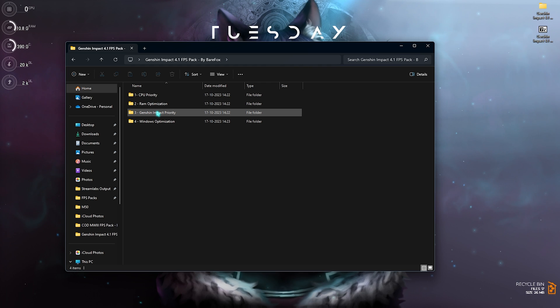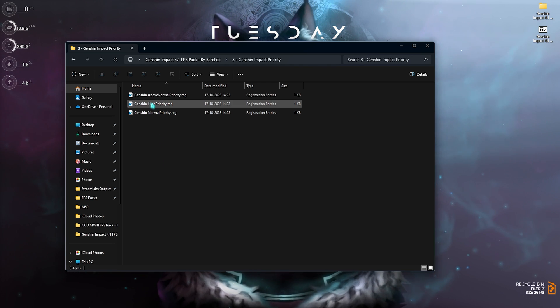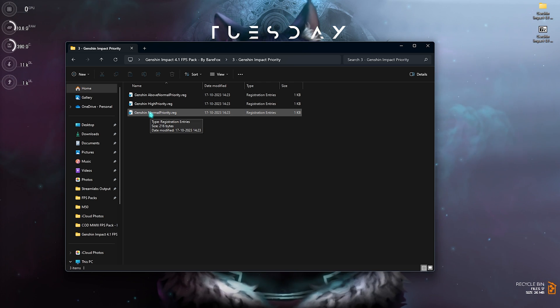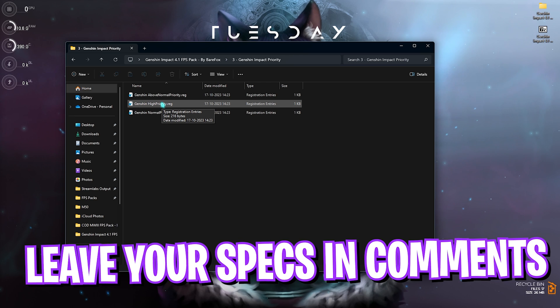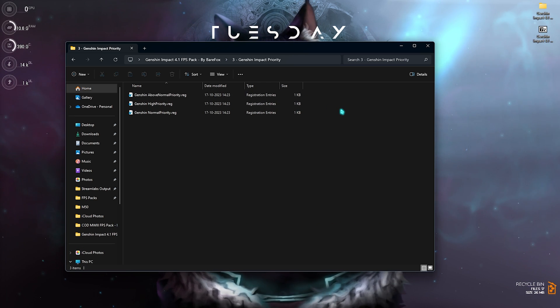Next is optimizing Genshin Impact itself — I have left a Genshin Impact Priority file. Genshin normally runs on Normal priority, but if you want better performance and to fix all of your stuttering issues, you can go with Above Normal or High priority. I would recommend you leave your specs down in the comments below so I can reply to you which one you need to choose.